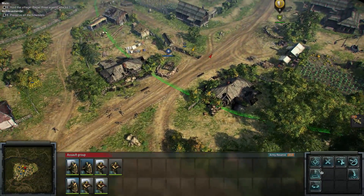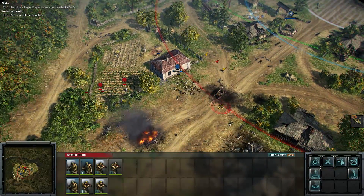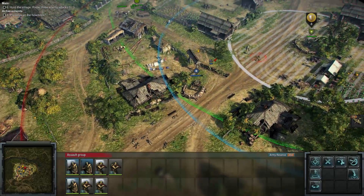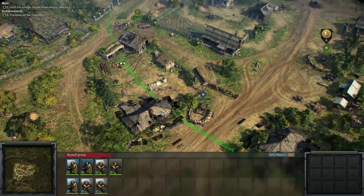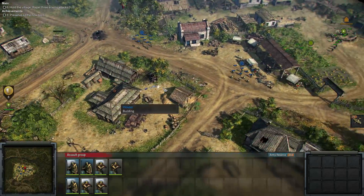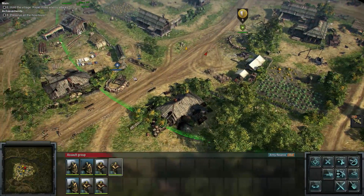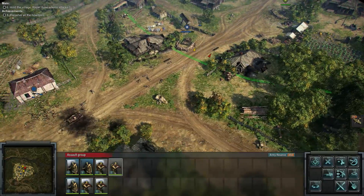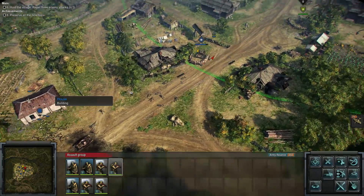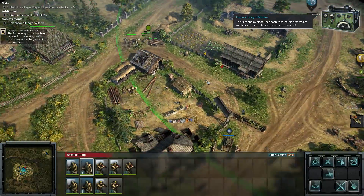Can we fire the artillery? Seems like they might be out of range — the red area seems to be the range indicator, I think the blue is super accurate but I'm not sure. Our comrades have arrived, just entering the village now. Let's put this squad inside the building — there's a good defensive position. First enemy attack has been repelled — no retreat.